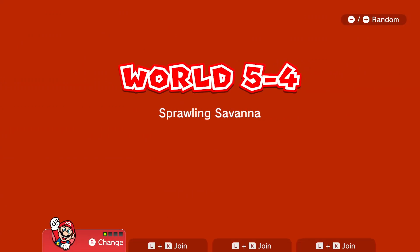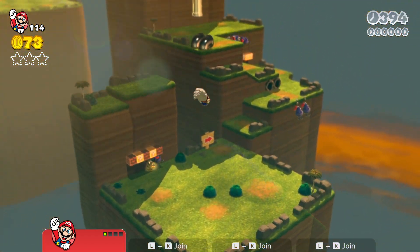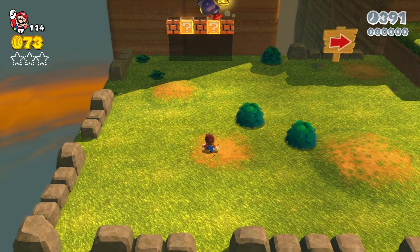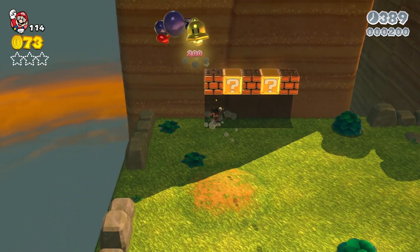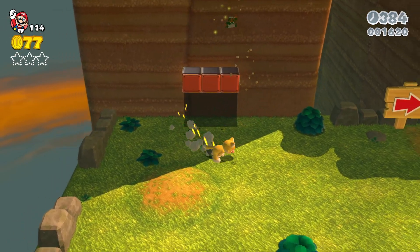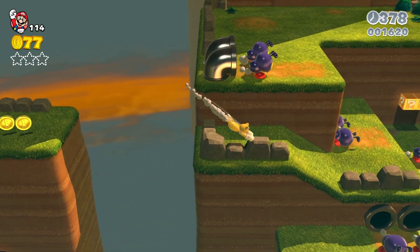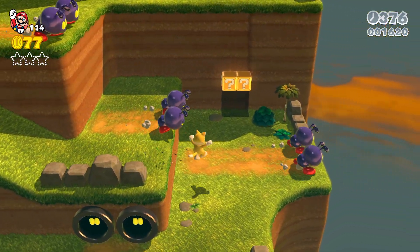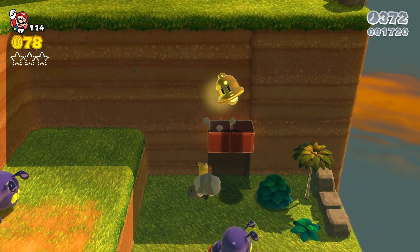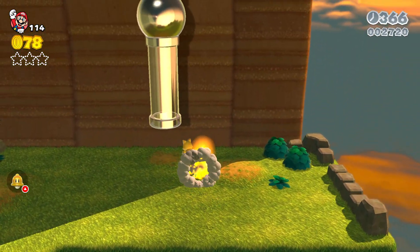Next up we have Sprawling Savannah. You can start off by killing this guy and getting your little cat suit thing. One thing you'll notice about this level is it's pretty graphically detailed. It's a different kind of level — we don't really play these type of levels in this game, so it's an interesting one.